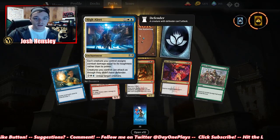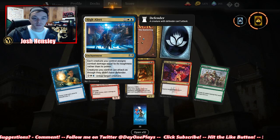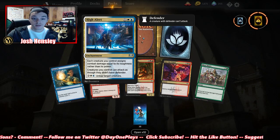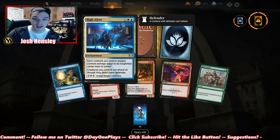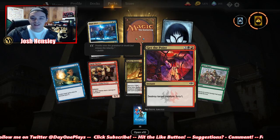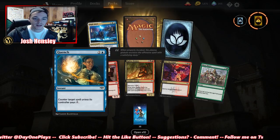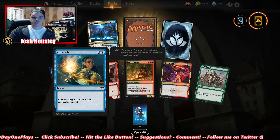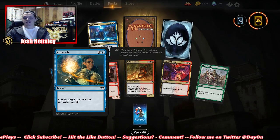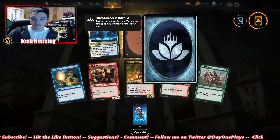High Alert: each creature you control assigns combat damage equal to its toughness rather than its power, and creatures you control can attack as though they didn't have defender. Get to the Point — destroy target creature. Quench is really good, guys: counter target spell unless its controller pays two mana. I like Quench.